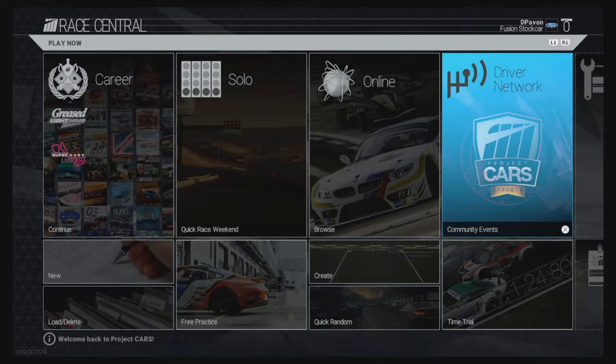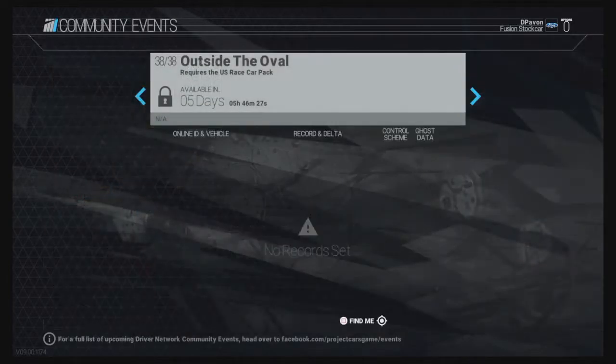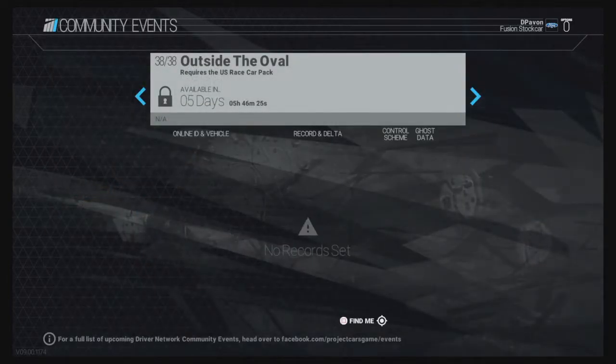Today — in fact yesterday — the community event that was available finished yesterday. Today I tried to connect and see if there is a new community event. When I first logged in, there was nothing about the availability time.